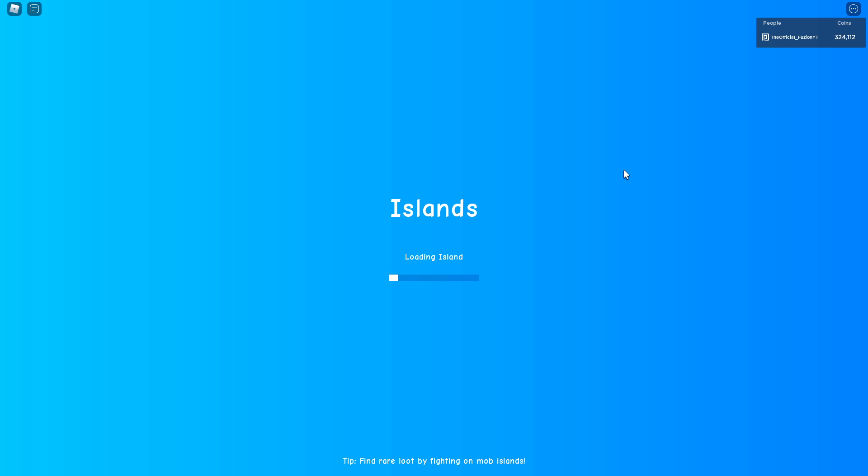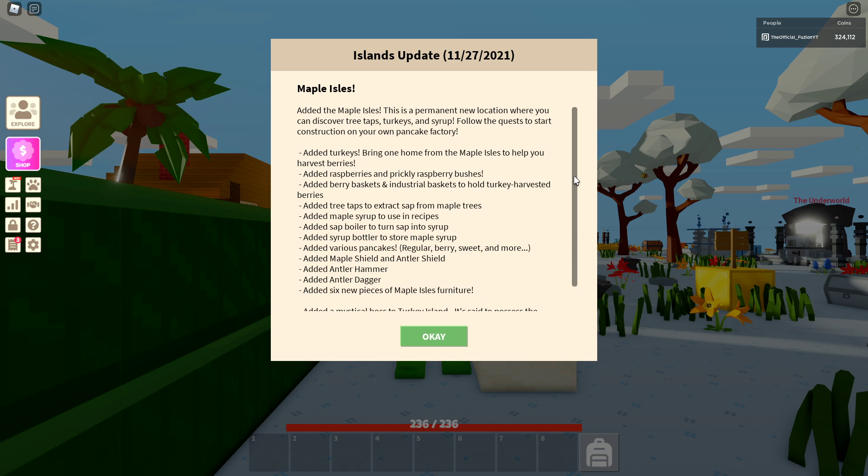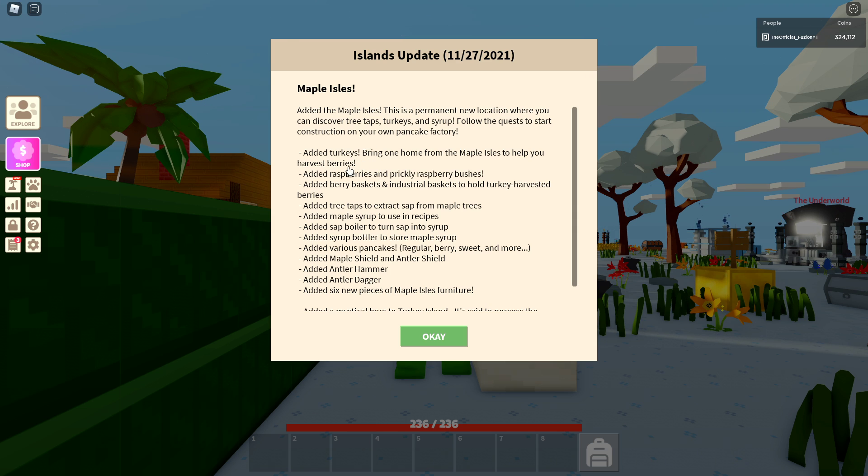We are inside the server now. You can see it's loading up — we are finally in. There are maple trees. I got the change log. They added turkeys! Bring one home from the Maple Isles to help you harvest berries. So the turkeys help you harvest berries — interesting. Added raspberries and prickly raspberry bushes, added berry baskets and industrial baskets to hold turkey-harvested berries.